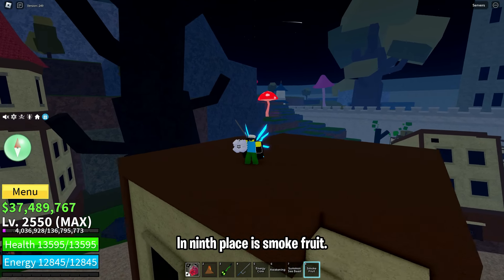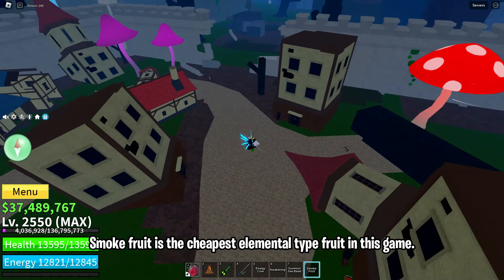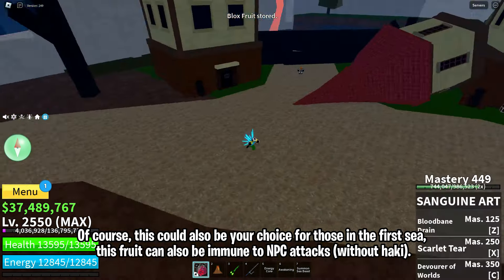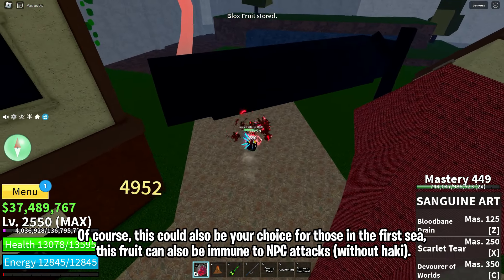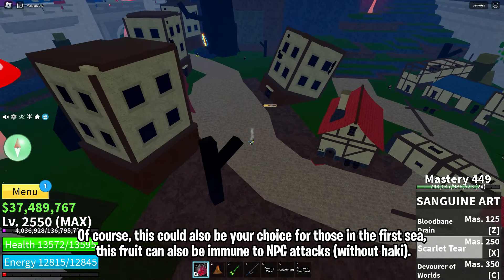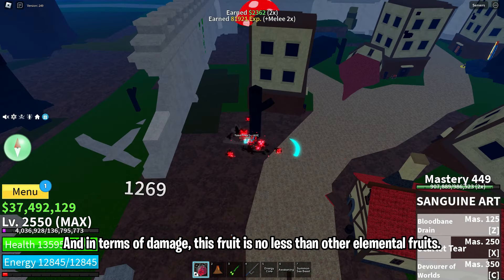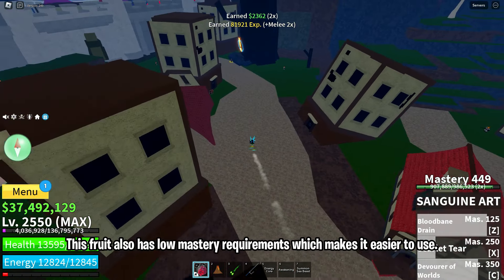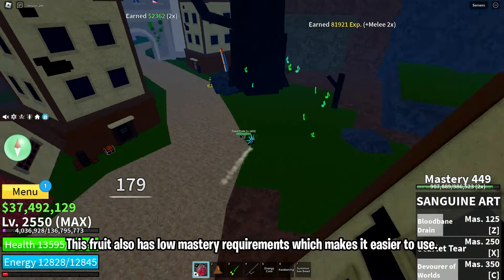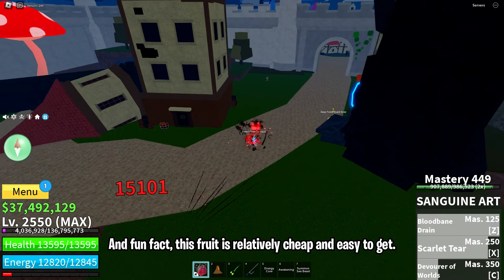In 9th place is Smoke Fruit. Smoke Fruit is the cheapest elemental type fruit in this game. Of course, this could also be your choice for those in the first sea. This fruit can also be immune to NPC attacks without haki, and in terms of damage, this fruit is no less than other elemental fruits. It also has low mastery requirements, which makes it easier to use. Fun fact: this fruit is relatively cheap and easy to get.